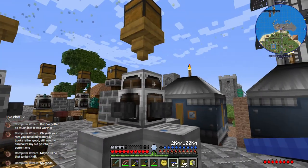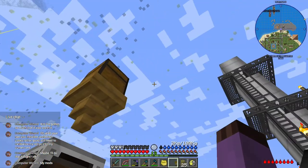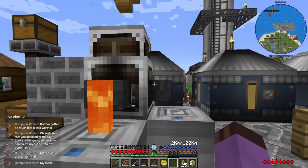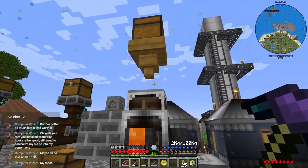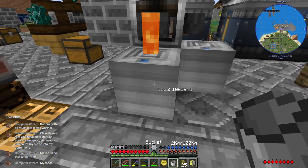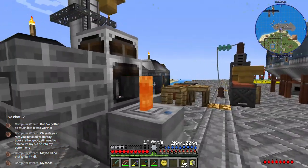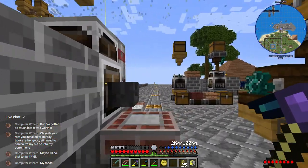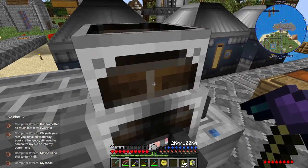I'll keep the fountain up just in case — actually, if I need lava for the carpenter I'll just run it into a barrel. Let's pour it out so we don't waste it. Then let us tear down this wonderful fountain that has served us for so long — not quite as long as the ever venerable clay fountain, but it has still had quite a storied past.